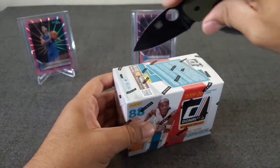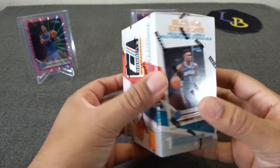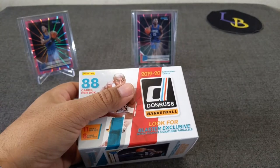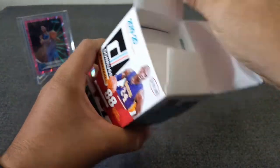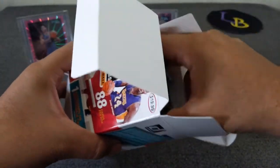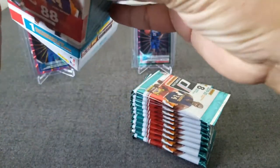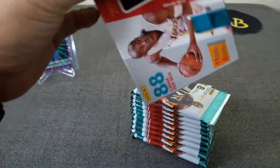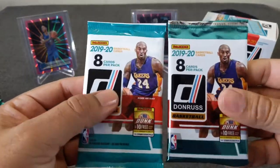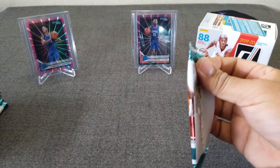We're looking at 11 packs — 88 cards total. The blaster exclusives include the hollow orange laser or hollow purple laser. It would be great to get a LeBron purple laser or any Laker actually. Love the Kobe cover on this box. As you can tell there's a little difference between the blaster and the gravity feed — it's like a foil wrapping on the blasters. Without further ado, let's get this going.